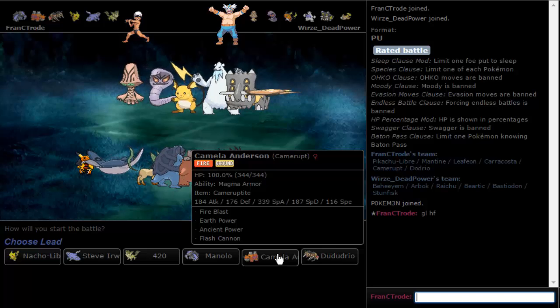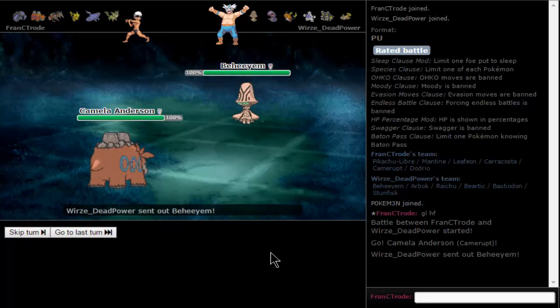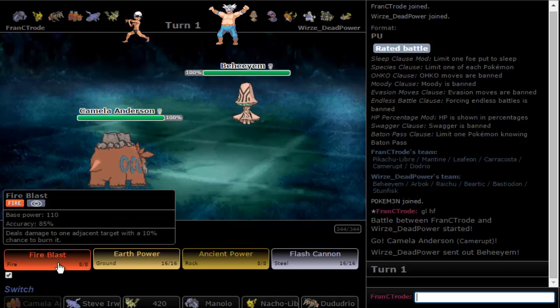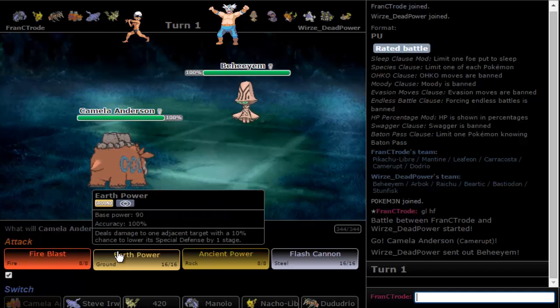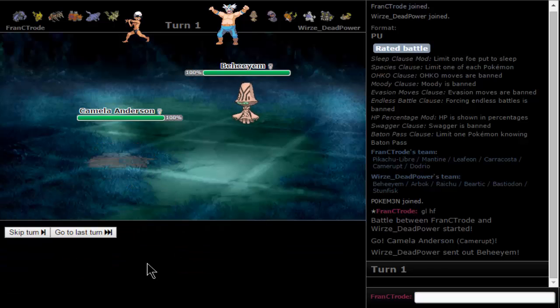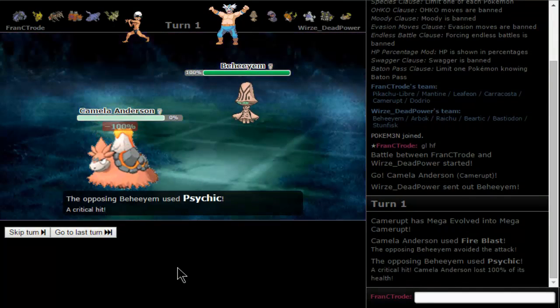People are using serious teams here, but I have a feeling that leading with Camerupt is actually a very good idea. I don't think you can go wrong with that. I'm not scared — it's gonna get a big hit off but we have a Wish passer. Just go for Fire Blast or Earth Power.